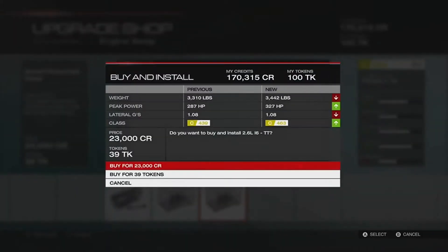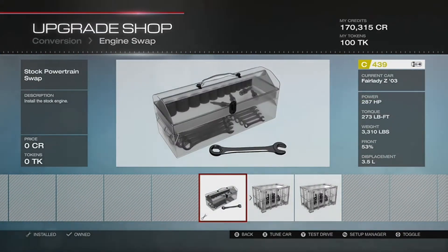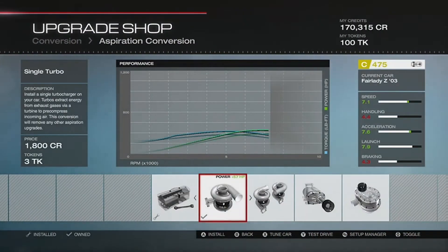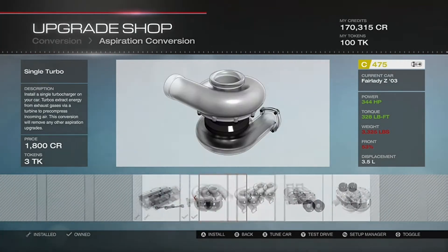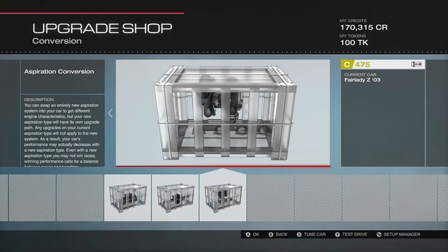Let's see what engine we can put in it. There's a V8 and an I6. We're already at 207 to 287 horsepower, so I'm fairly certain that will be good. To save money I just reset this car to default, so I already have quite a few parts bought for it.